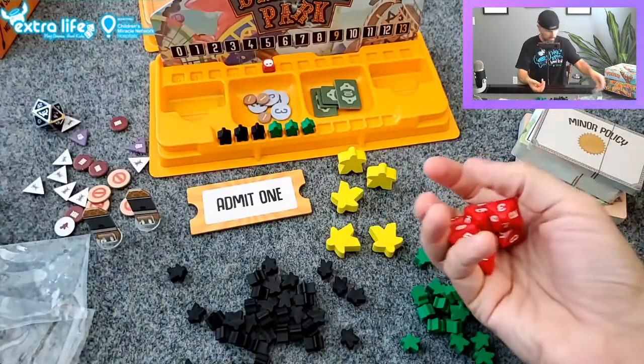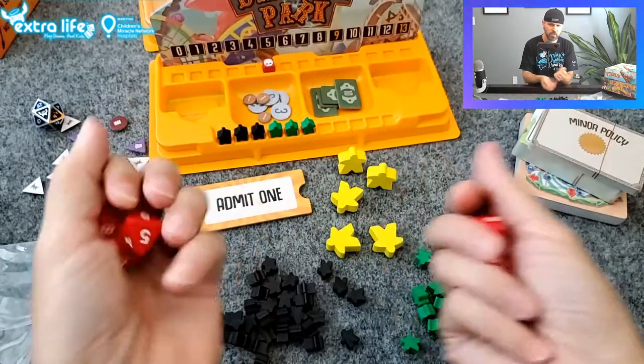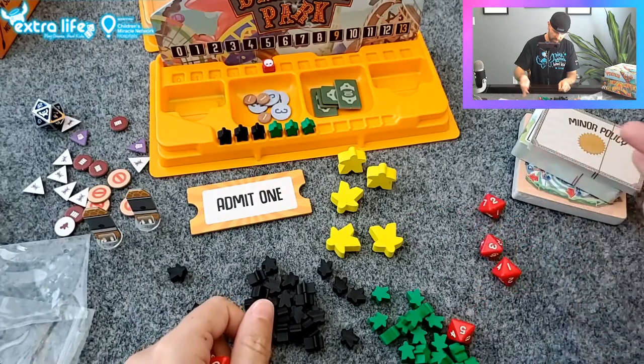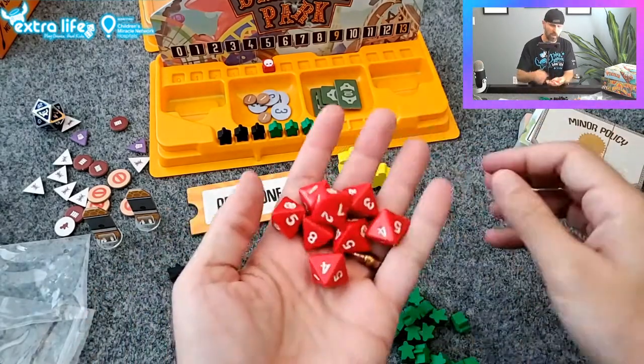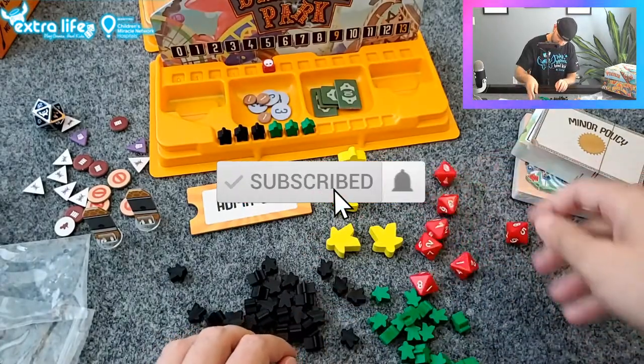Here are the dice — these are used to take your actions. Basically when you take an action, you roll the dice to see how many patrons are going to move around or what's going to happen in that particular spot. Some nice dice there.